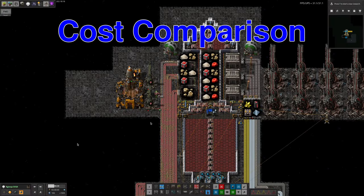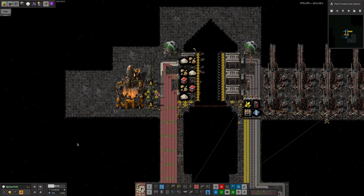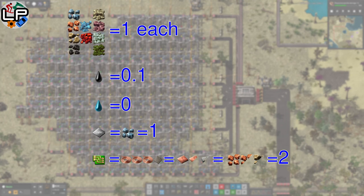So, those are your options. Let's take a look at the resource costs of each one. I'm going to ignore the setup costs, because this will tend towards zero as you deliver more and more resources. To keep things simple, each item of ore or stone that you pull out of the ground costs one, except for crude oil which I'm going to say is worth 0.1, as fluids are denser in Factorio. Water is free. From this, we can find the costs of various products.